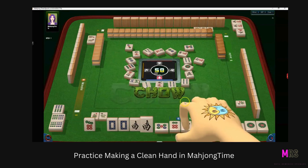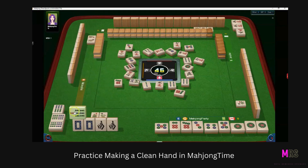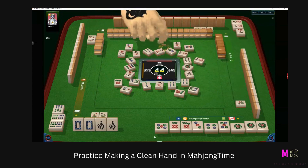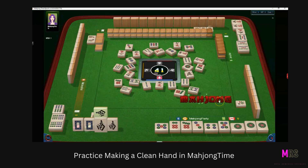I take another chow and throw out the seven, and now I'm calling — I just need one tile to win. If anyone throws the white dragon or the south wind, I can win. And look at that — we self-drew the tile, it came to us, so we win with the south wind.